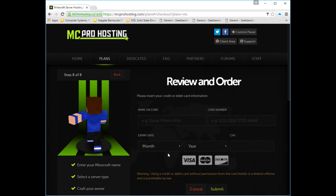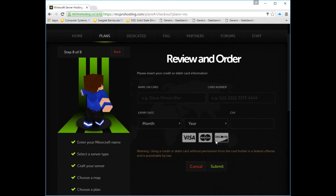You're gonna hit pay, and this is where you'd put your credit card information in. You'd put the name on the card, the card number, the month and year of when it expires, and then there's a CW or CVV. As you can see right down there it says: Warning — using a credit card or debit card without permission from the card holder is a federal offense and you are punishable by law. So make sure it's your card, and if it's your parents', make sure they understand that too.